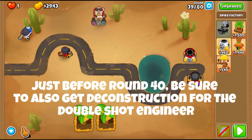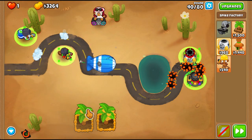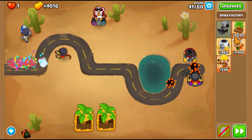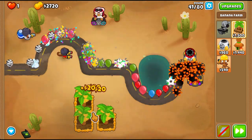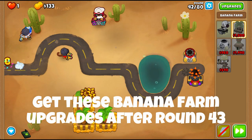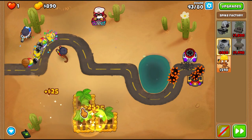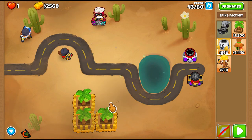We'll go ahead to round 39 where we get a 3-2-0 spike factory, and then get deconstruction for your engineer. As the MOAB approaches the engineers, we're going to be using the Ben ability, which also helps the spike factory throw more spikes, giving you a better chance of beating the round. At round 41, we upgrade another banana farm to 2-0-0. I ended up upgrading all my banana towers to 2-2-0, but I'd recommend holding off since round 43 is a little difficult. You should get an engineer with sprockets instead — just use the Ben ability once you see all the ceramics and you'll still beat it.